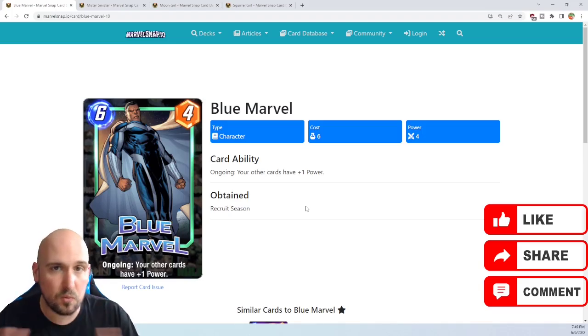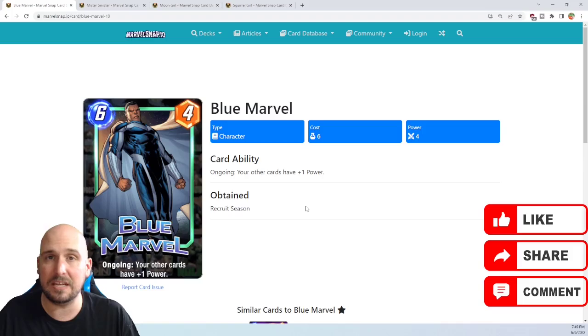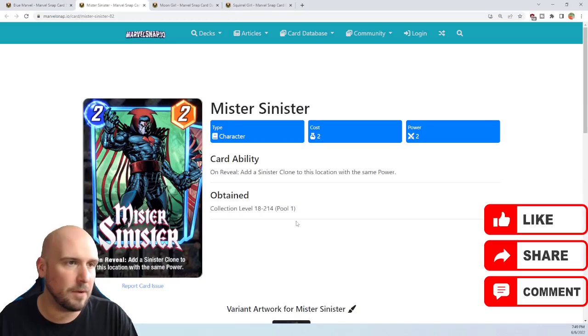Essentially, you want to pair this with swarm-type decks. You want as many creatures and as many things as possible across your board to take the greatest advantage of this guy. The cards I would recommend would be things like Mr. Sinister and Squirrel Girl.